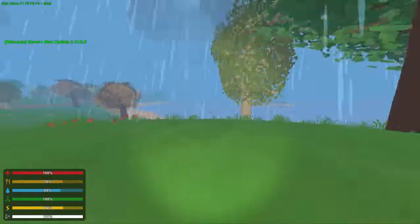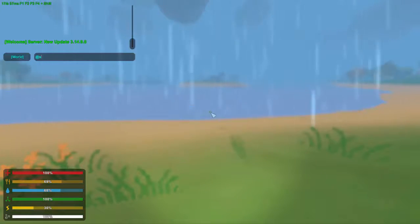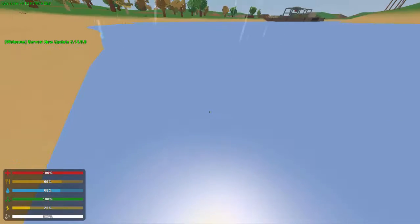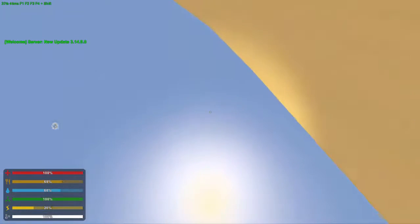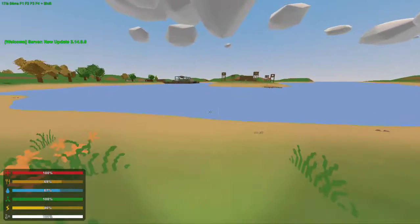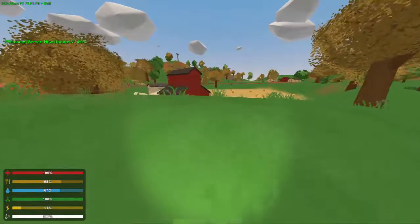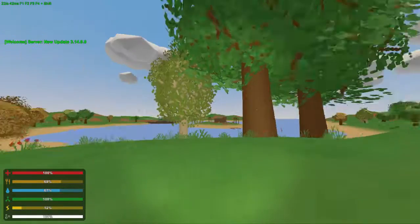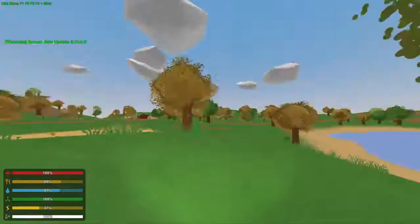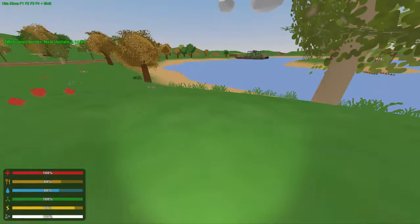There are now two types of water: salt water and fresh water. Salt water — pretty much any water created by the world editor — is going to be salt water. The water collected in the rain barrel is going to be fresh water. The only difference is salt water will damage your canteens and makeshift bottles, while fresh water will not. It's a pretty minor change, but there is a distinction.